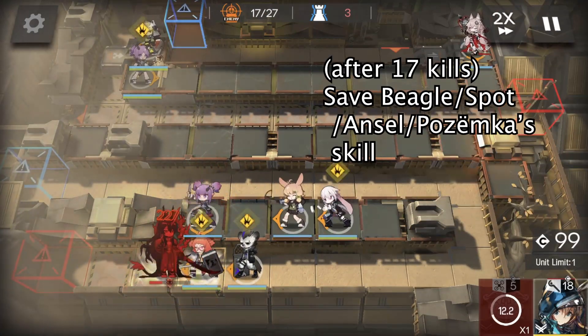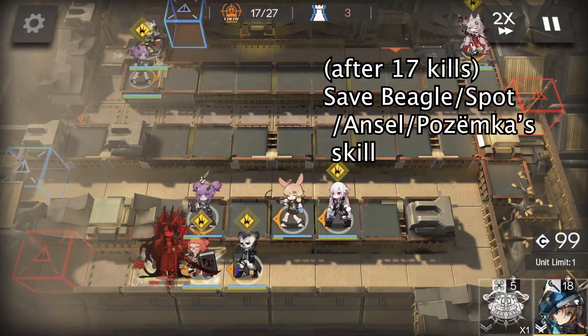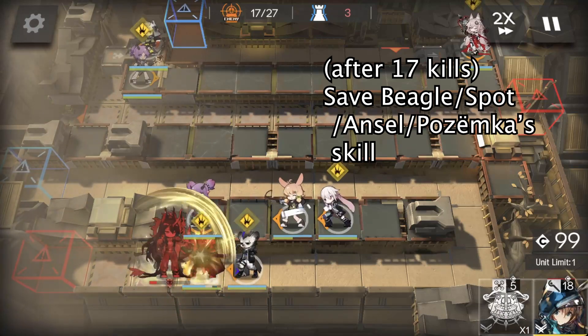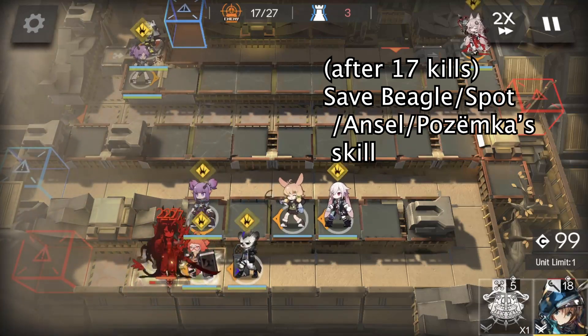After the kill count reaches 17, new enemies will not spawn so quickly, so we can stop using Beagle, Spot, and Ansel's skill. We also need to save Pozëmka's skill for the boss's next revival.